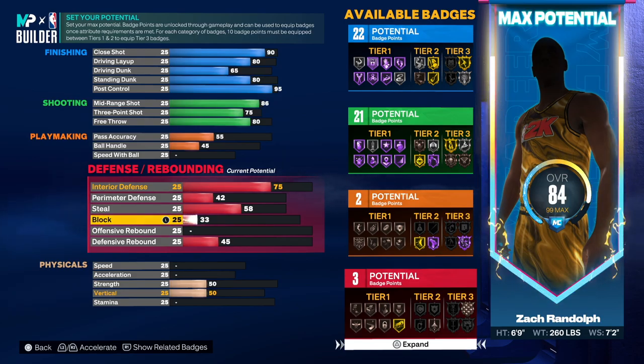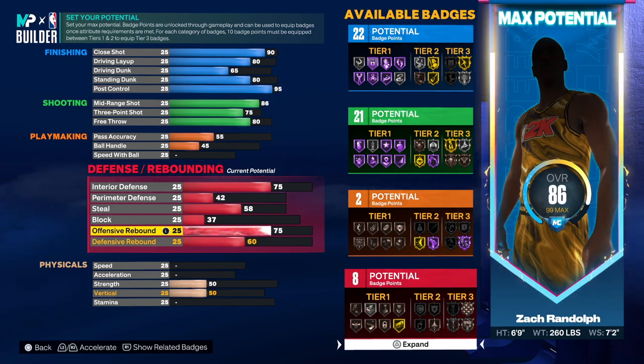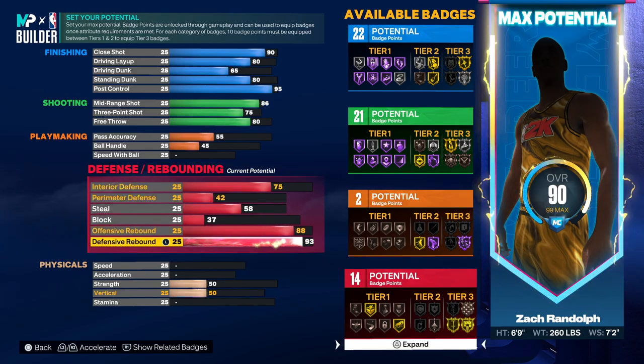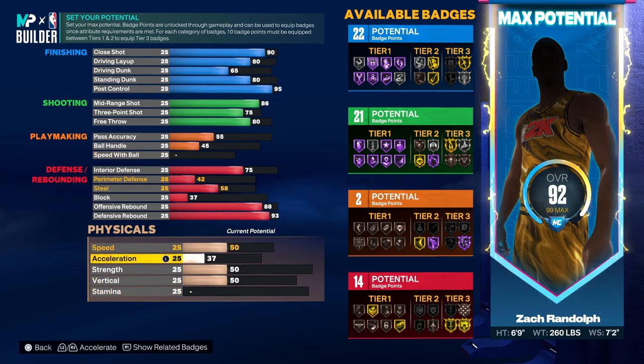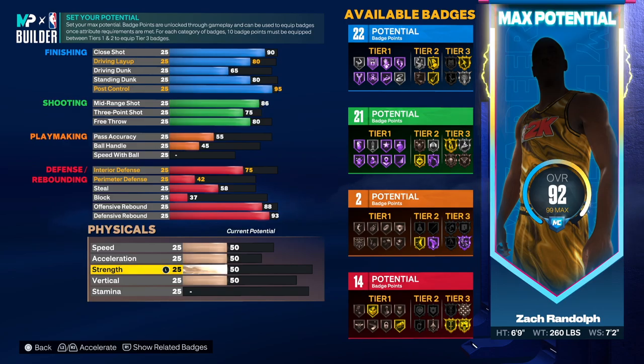For the block, he had a 37 — oh my goodness, that is crazy. Offensive rebound was an 88 so we're going 88 on the offensive. And then for defensive rebound, he had a 92 but let's go 93 so we can at least get that rebound chaser badge — that's very important. Speed was a 50 — speed doesn't really matter.